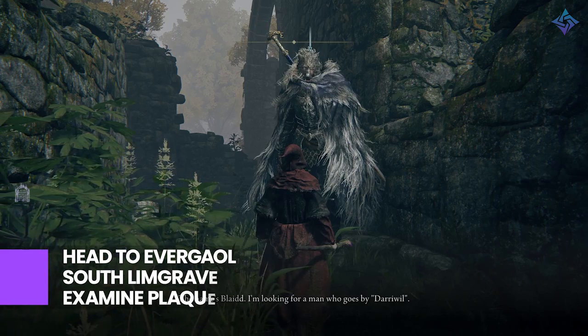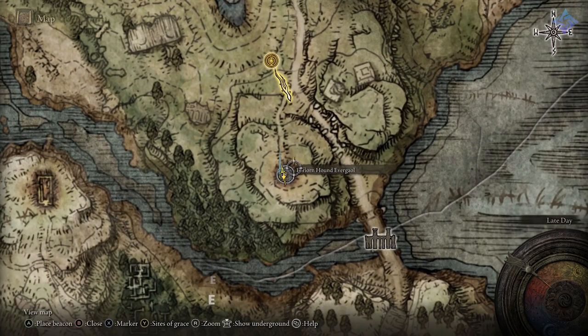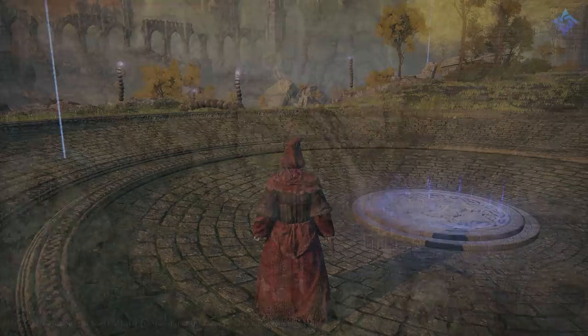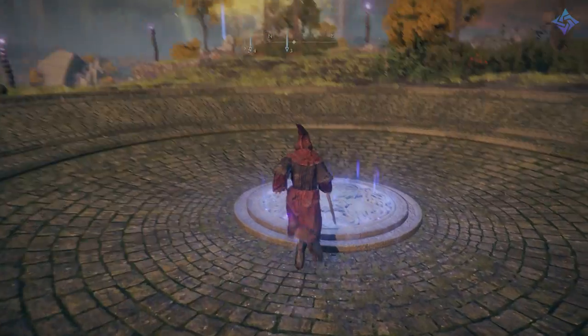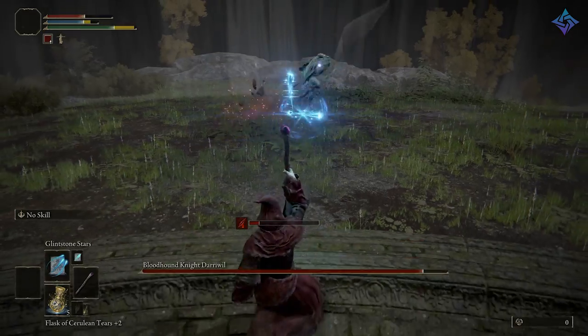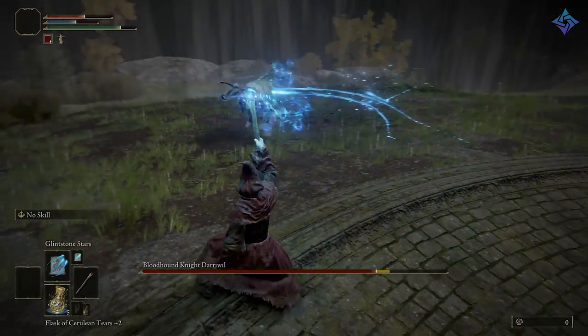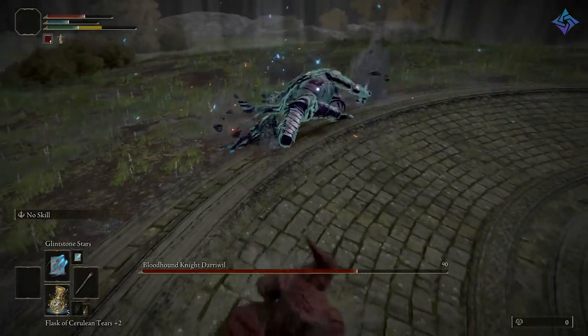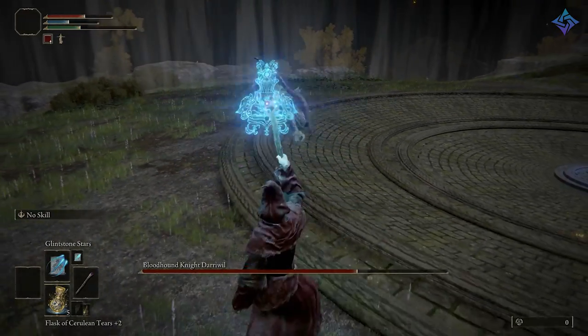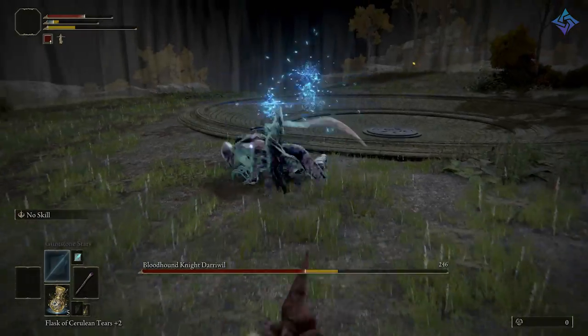From here, head to the southernmost part of West Limgrave. You're going to find a large dish in the ground with a plate in the center — you can examine it to enter. After a few seconds, Darriwil will appear and the fight begins. As an Astrologer, I just kept my distance, rolled, and basically whittled him down with my magic. He does have some intense combos and lots of speed, so you want to keep your distance until he breaks out of his combo, and then deal damage.